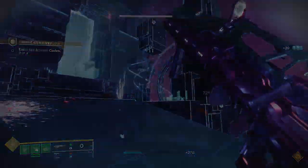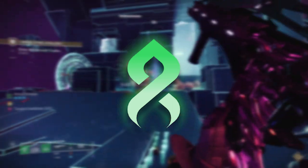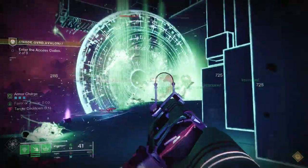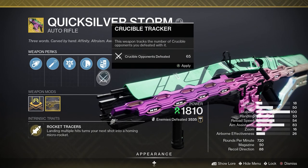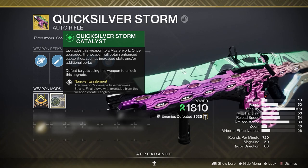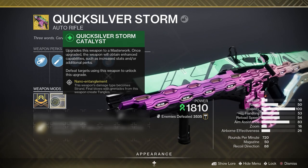Quicksilver Storm got a catalyst with Lightfall's release that turned the kinetic weapon into Strand and also added the ability to create Tangles with grenade kills using the grenade launcher mode of the weapon. But honestly, I find myself very rarely using the grenade launcher mode — there are just other better ways to create Tangles than to take two full seconds to reload. Though in low-level activities it's still fun to swap to grenade launcher mode and create Tangles that way.